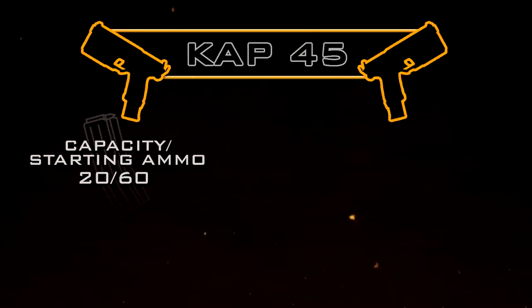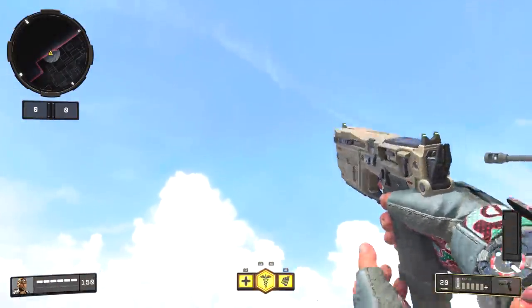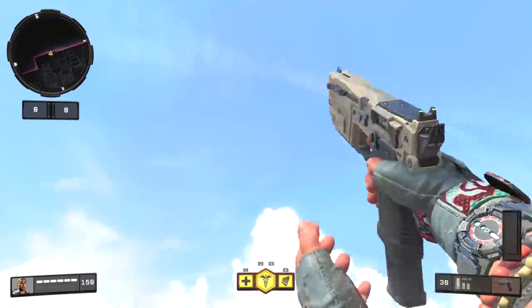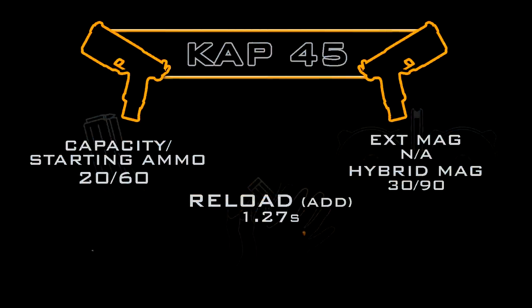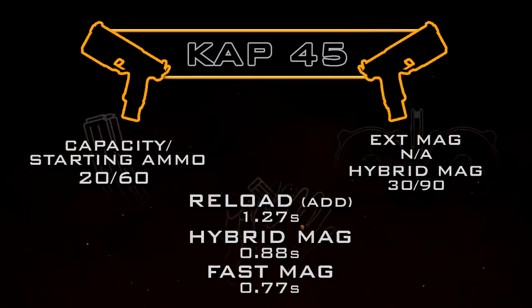Our magazine capacity with the CAP 45 is quite impressive at 20 rounds with 60 total starting ammo, and we can increase that up to 30 rounds with 90 total starting ammo using the Hybrid Mag attachment. Our reload add time is quite good at just 1.27 seconds, but we can make that faster with Hybrid Mag dropping it to 0.88 seconds and Fast Mag dropping it all the way down to 0.77 seconds.